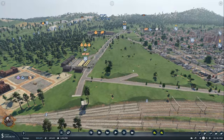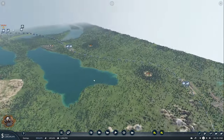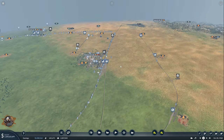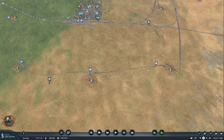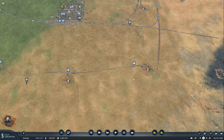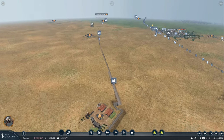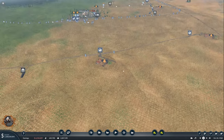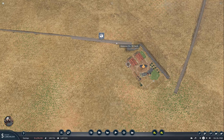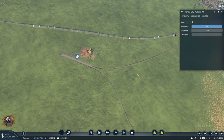All right, now where to begin? I want to show you this little setup here that I created for the food plant in Oklahoma because we need more food. So we have a train station here for this farm, a train station here for this farm, a train station here for this farm, and another one here.